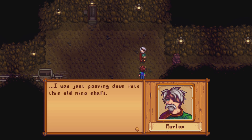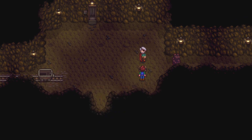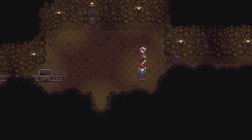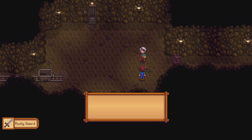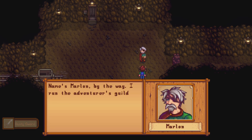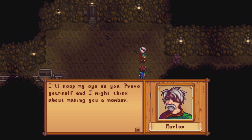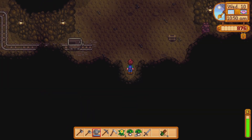I remember him - I've seen him a couple times, either in a let's play or one of the times I did play through this game a little bit. I was just peering down into this old mine shaft - it's been abandoned for decades. Still, there's probably good ore down there, but a dark place undisturbed for so long - I'm afraid ore isn't the only thing you'll find. Here, take this - you might need it. A sword, baby. You received a rusty sword. Name is Marlin, by the way. I run the adventurer's guild right outside. I'll keep an eye on you - prove yourself and I might think about making you a member.